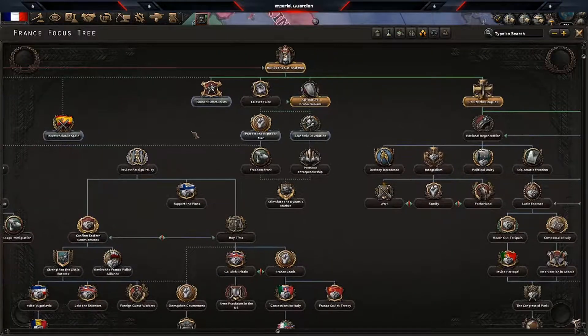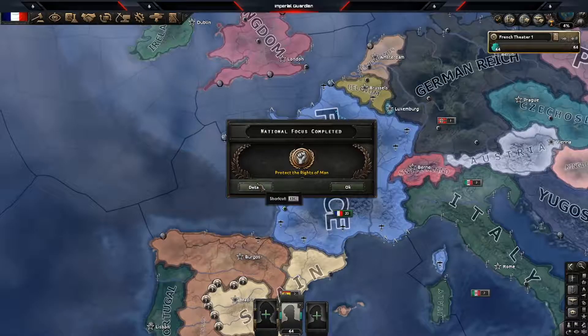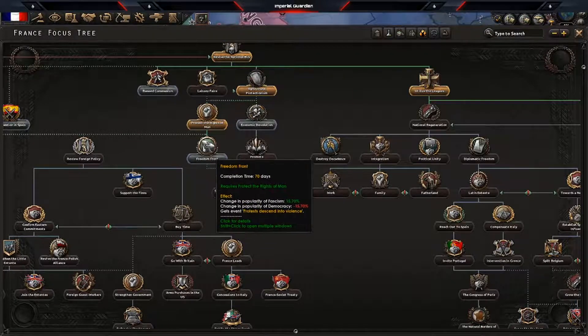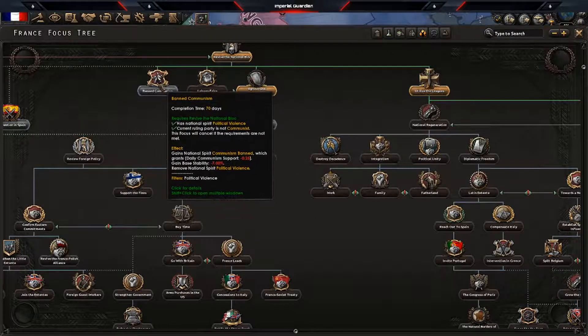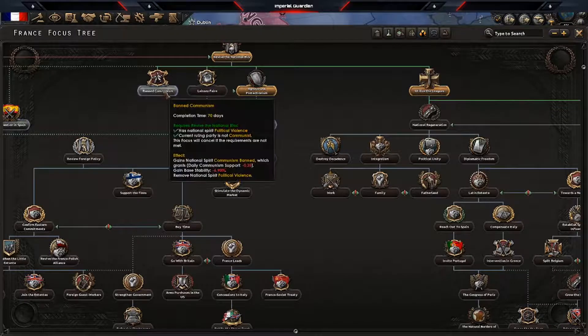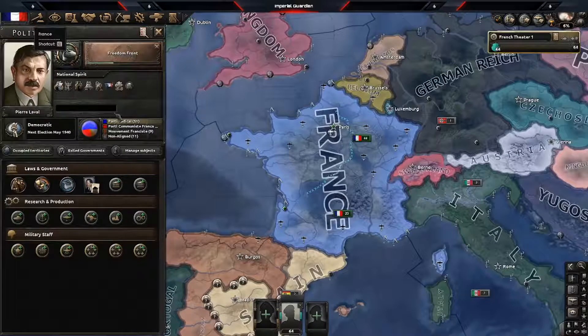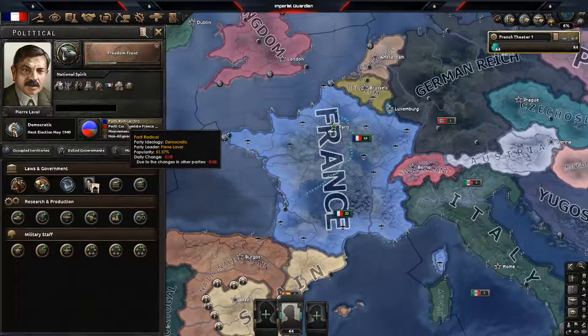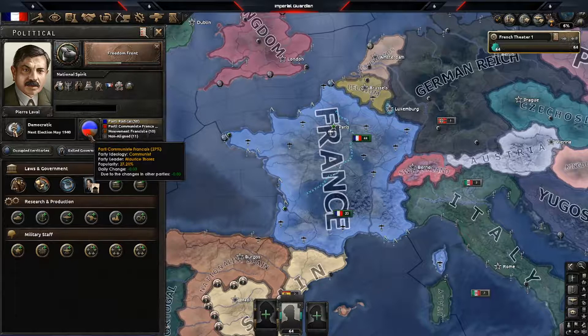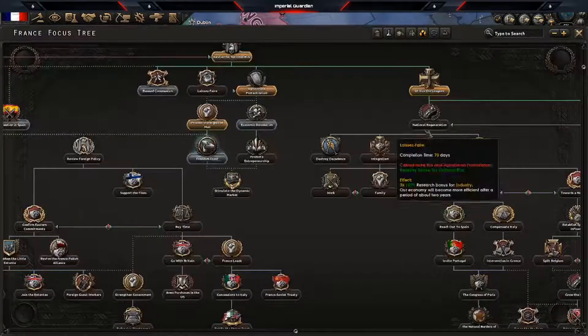We're going to grab the 'Freedom Front' and then jump up and 'Ban Communism.' When you do the Freedom Front, it takes about 15-15.5% of democratic support popularity and moves it into fascism. When you do 'Ban Communism,' it splits all communist support between the three political parties. That drops communism down to around 30-something percent, and the remaining split will be almost enough to do the next focus, 'National Regeneration.'